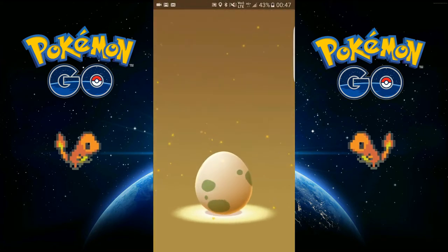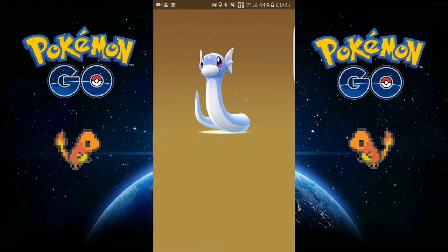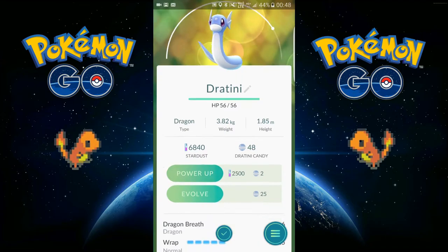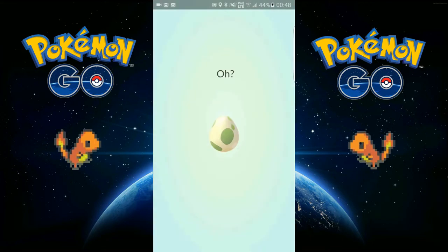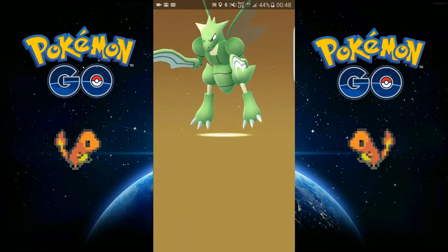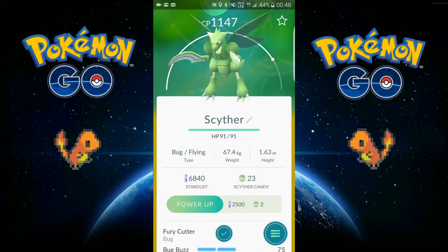So the 10k eggs — there's two of them. Let's see what we get. Dratini! That's good, that's really good. I haven't got Dragonite yet so I really need that. Next one — come on please. Scyther! I already have that one, but it's better than the other one so I'll take it.